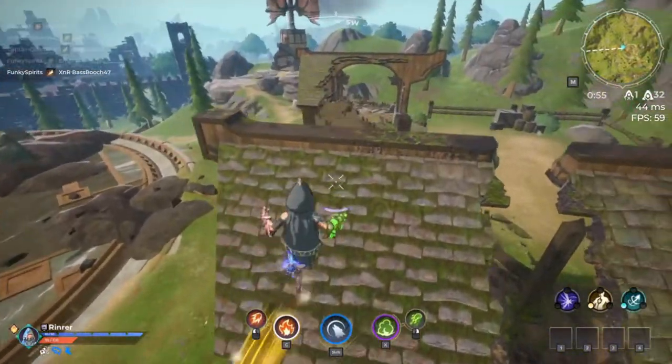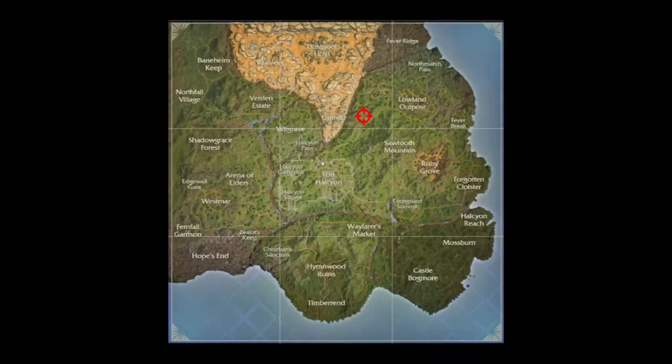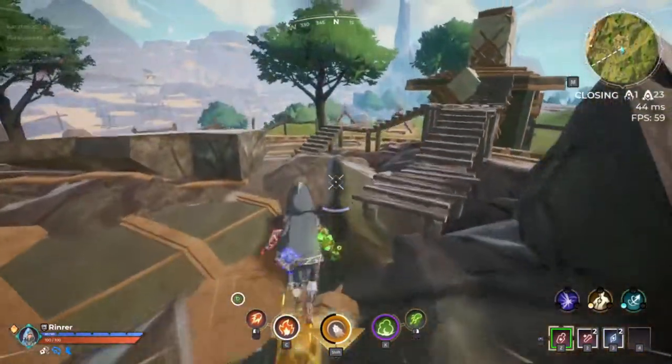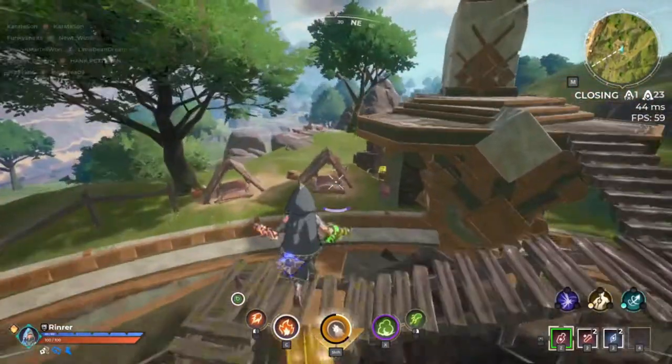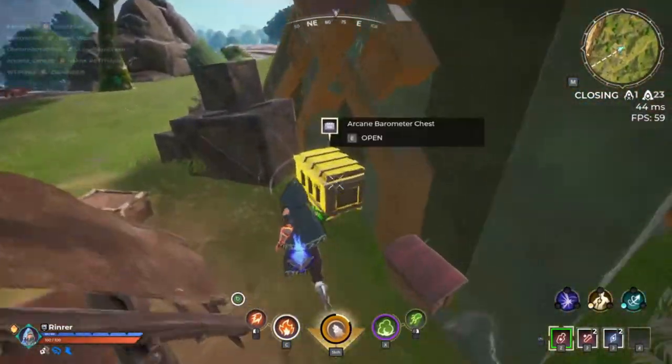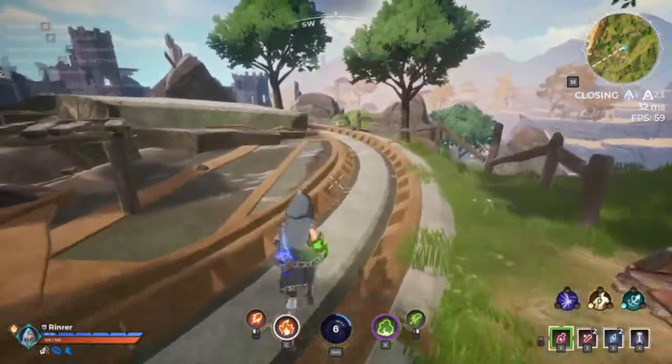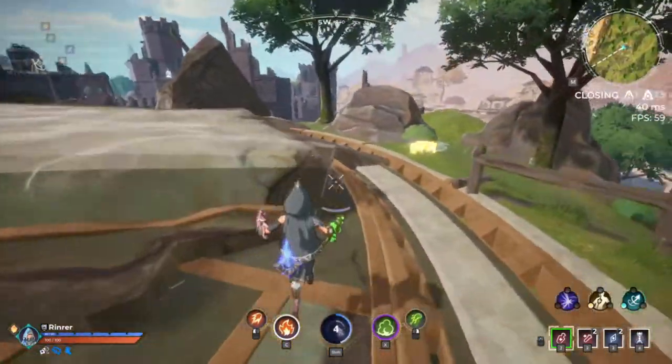Moving on to the next one — it's right here next to Grit Field, in between Lowland Outpost, next to the little castle structure. The chest for the barometer is right next to these tents in this little tower section. And the spot where you place it is right here.